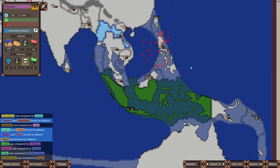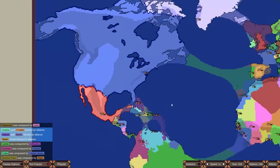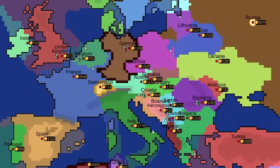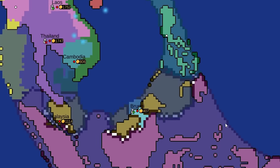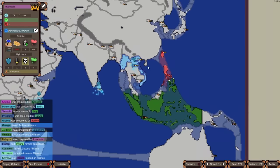Indonesia is looking very powerful. Island nations have a much better chance in this version of the simulator. The US is starting to go a little crazy — they were at war with Mexico but peaced out, and also got rid of Cuba. Europe is looking insanely messy and unrecognizable. The Philippines conquered Taiwan, but now Indonesia is coming after them with friends in Southeast Asia.